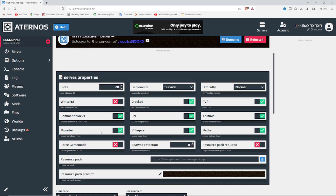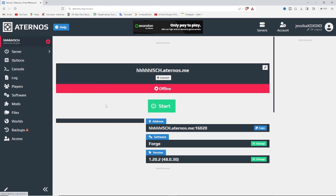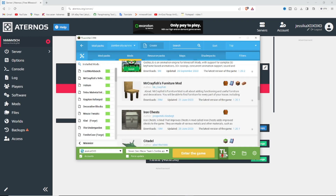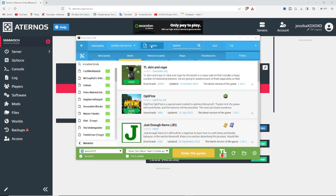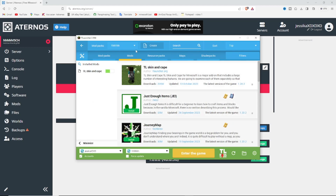Leave the player settings as they are — nothing else needs to change. Now go to T Launcher, go to Mods, click Create up top, choose the version you want, and if you want the latest version of this update, just click Create. I've added JourneyMap, so I'm going to continue from here.